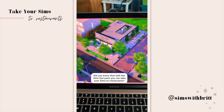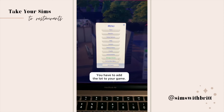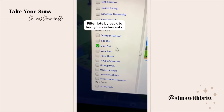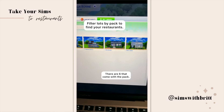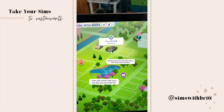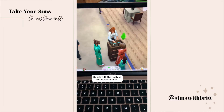Did you know part 20: with the Dine Out pack you can take your Sims to restaurants. You have to add a restaurant lot by going to Manage Worlds, then the gallery — filter by pack to see the six restaurants that came with Dine Out and place one anywhere you'd like. Travel there like you normally would. Restaurants have a knife and fork symbol above them, and when you arrive, speak to a hostess to request a table.